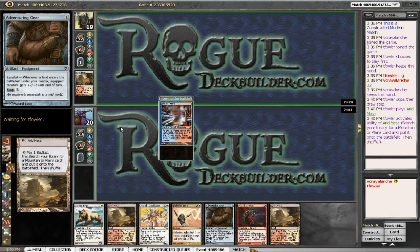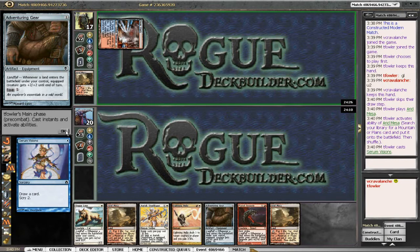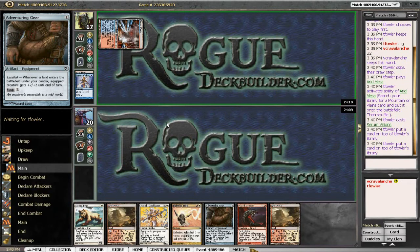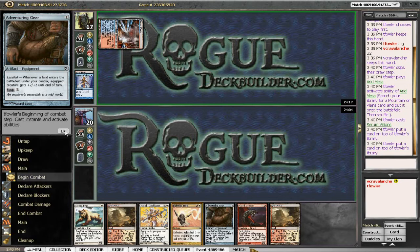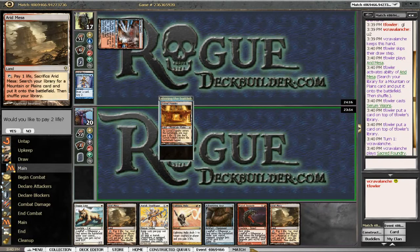It looks like we're going to be facing Splinter Twin or Storm — and it looks like Storm post-sideboard. We have a decent matchup with the Core Firewalkers; they're a pain for Storm as they completely negate Grapeshot. He can eventually win with Empty the Warrens as his alternative win condition, but we're going to try to put some pressure on him. That's the best we could have.